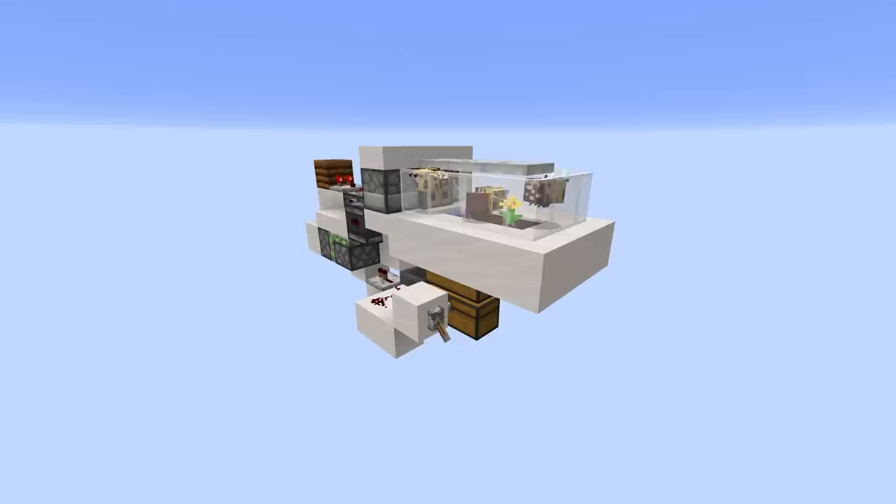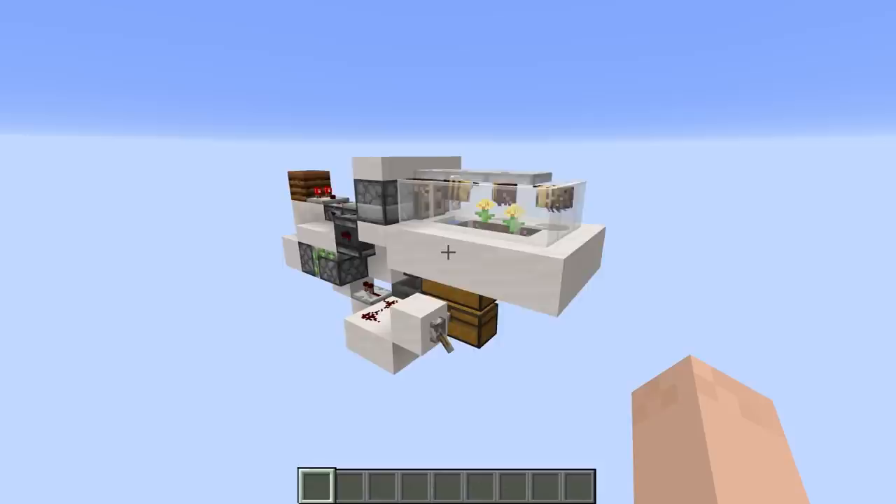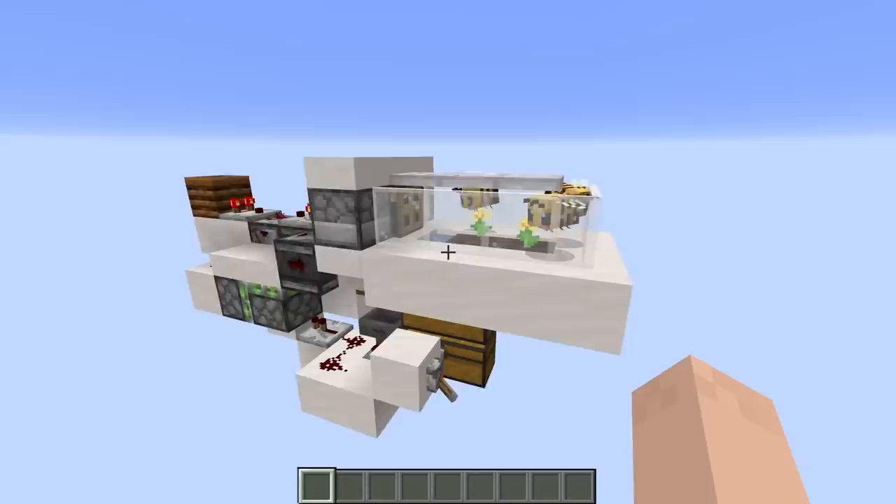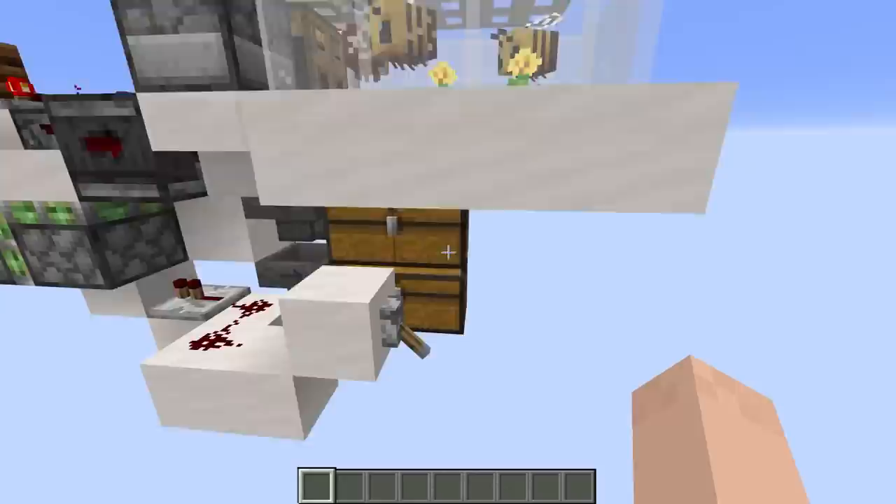What's going on everyone, my name is Impulse and today I've got a tutorial for you for this two-in-one honey and honeycomb farm. This thing's absolutely amazing — I'm excited to show you this. It was actually shown to me by a friend named Draconis and we collaborated together to make some small improvements. I'm here today to show you exactly how this thing works.